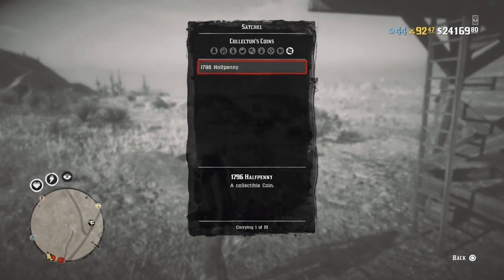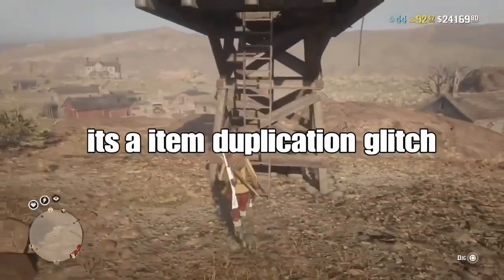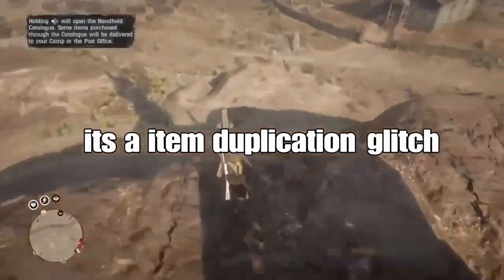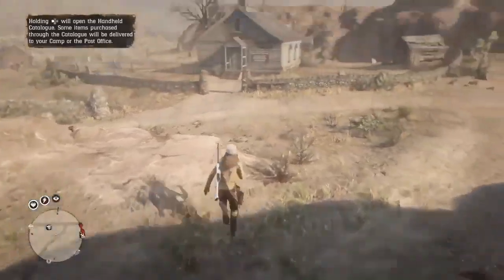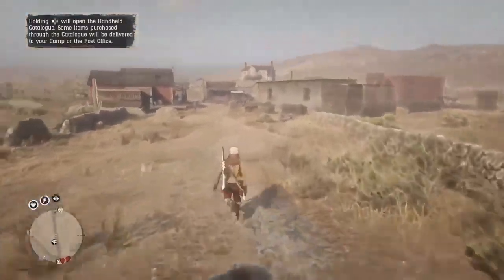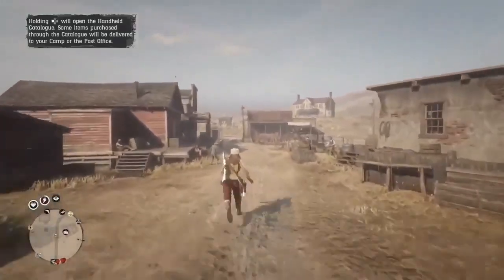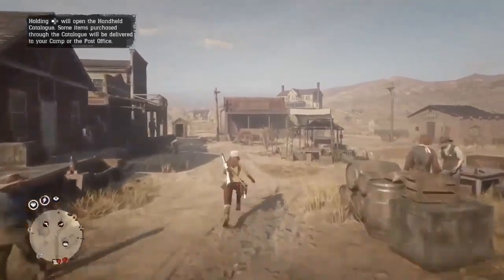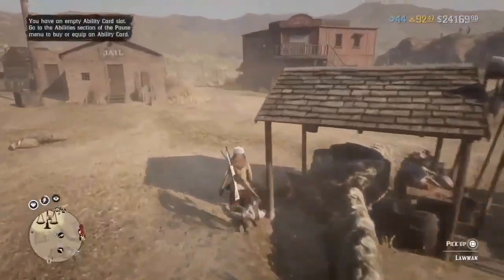To rinse and repeat, head back over to the saloon or find something closer. Before you dig the coin again, you need to interact with something first — find a cupboard, a box, a tin, something you can open and then close. Once you do that, head straight back to the coin and repeat the same process to get another coin.